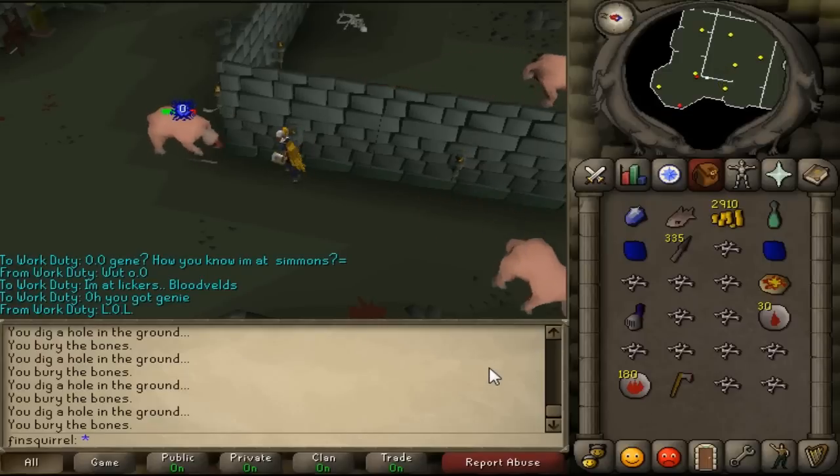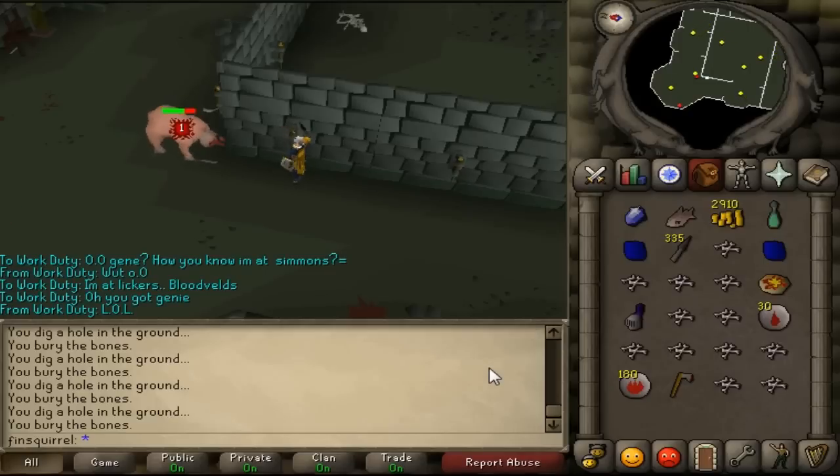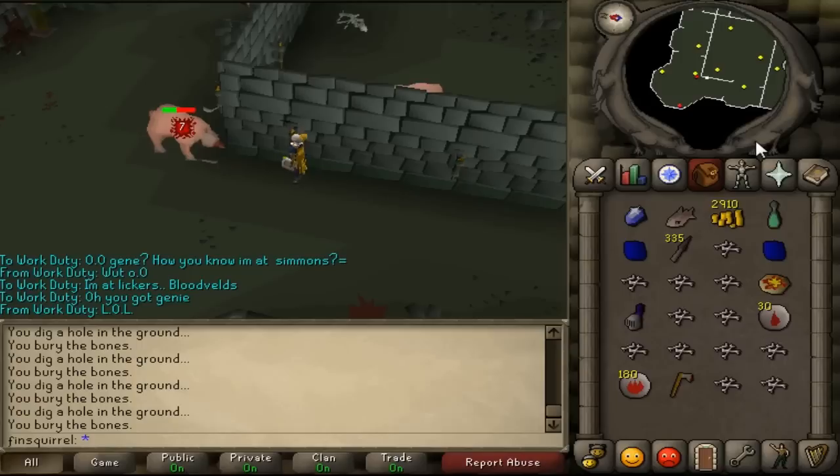They were my slayer task and I got 166 to kill. I could kill them with melee, but today I decided to kill them with range because I wanted to get my range up. I also decided to stay here a little longer, just enough to get my 1000 kills done.